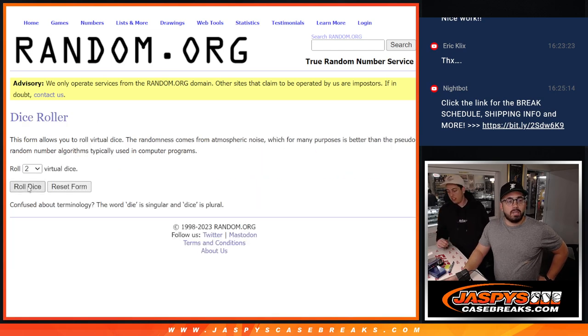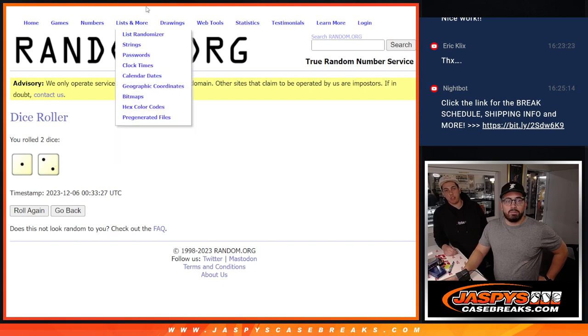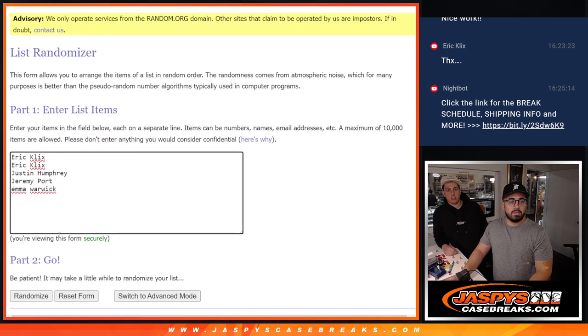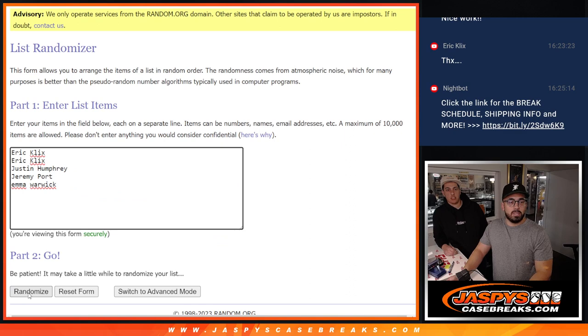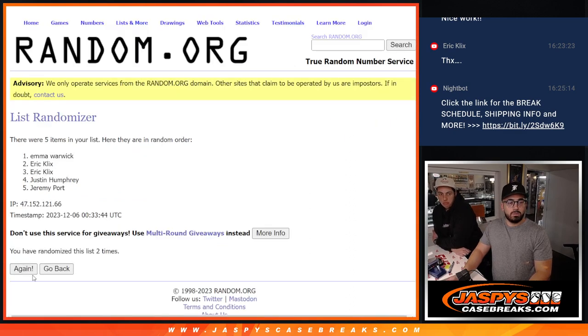It's time for us to randomize, rolling the dice. This is for a free spot giveaway. The first one at the top at the end of the three rolls is going to get that free spot. Whoever's at the top at the end of these three rolls is going to be getting that top spot. Randomizing one, two, and three. So Justin is coming away with that free spot mojo.